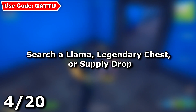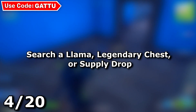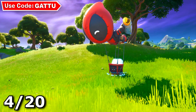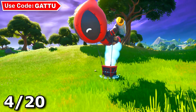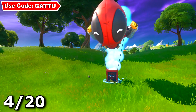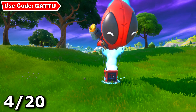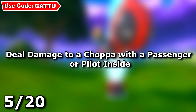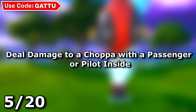The next challenge says search a llama, legendary chest, or supply drop. I would suggest going into a Team Rumble game because you can get a ton of supply drops there. Going for supply drops is the best option, so grab one and get your challenge done.